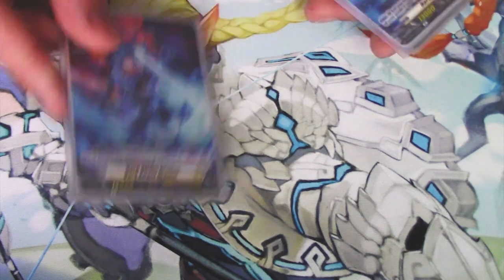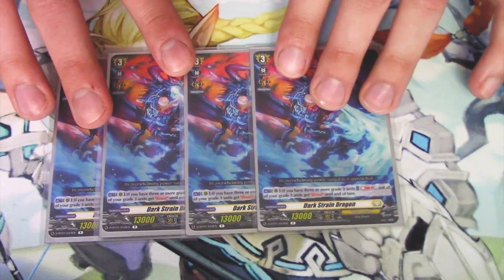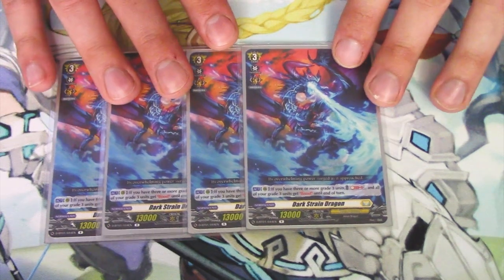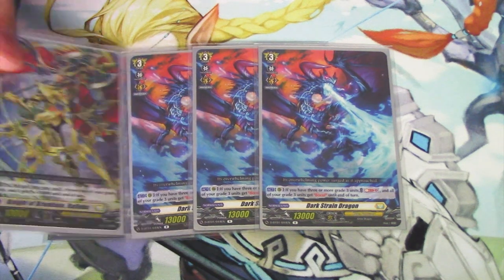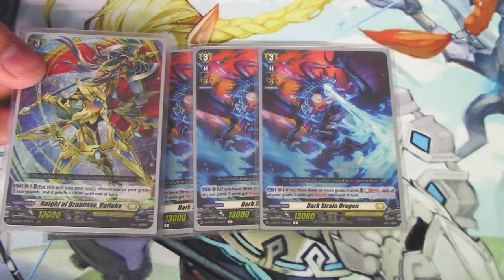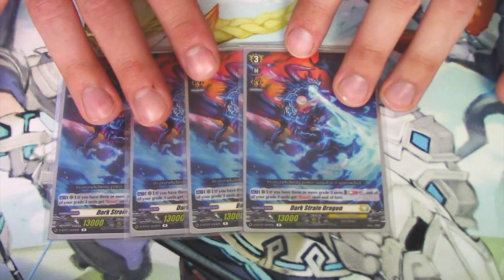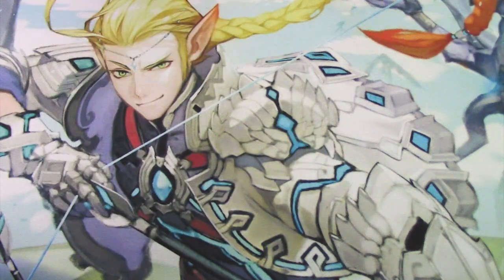Still running four copies of Darkstrain. Darkstrain's skill is an Act — you Soulblast 2 and give all your Grade 3 units boost. This card is basically what makes the biggest numbers for the board. A lot of times, instead of giving 10k with Raflux, you could just have Raflux on the board as a 15k booster, so you end up doing the same thing in terms of numbers. Making your Grade 3s into 15k boosters is really good. Run the Darkstrains because you want to see those ASAP to be as aggressive as possible.